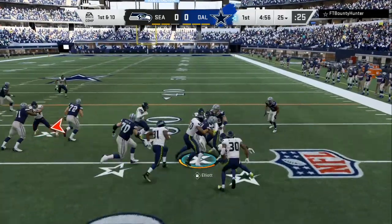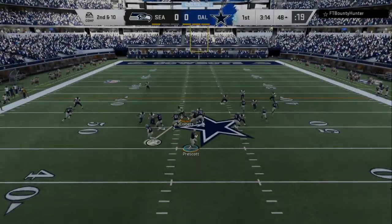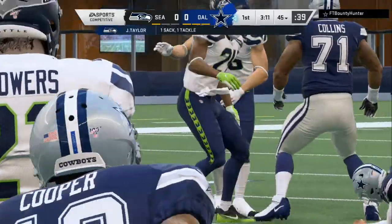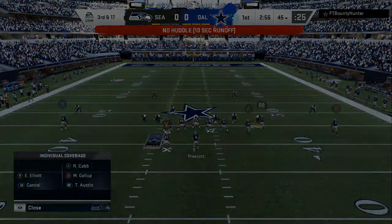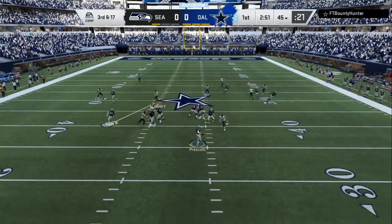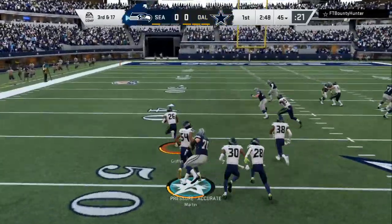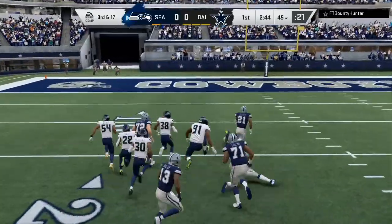Here's the first carry for Ezekiel Elliott, and he'll hold. Prescott to throw — pressure and he's going to be taken down. They sack him back right around the 44. After the sack, it's third and long. Prescott to throw into heavy traffic and it's intercepted. Shaquille Griffin with a pick.